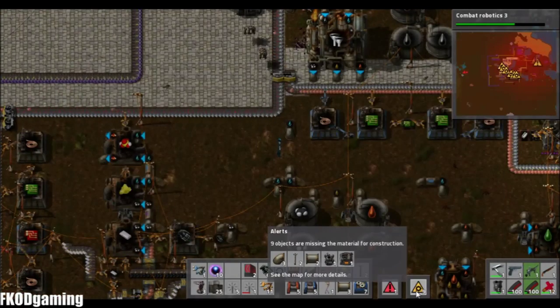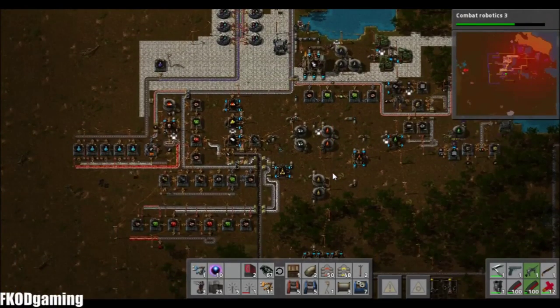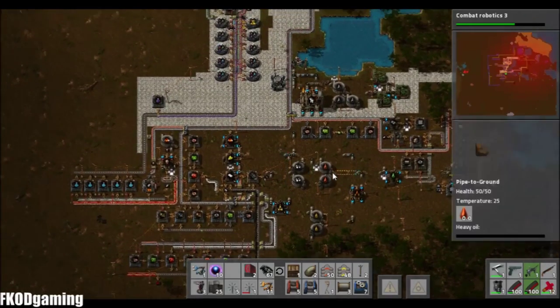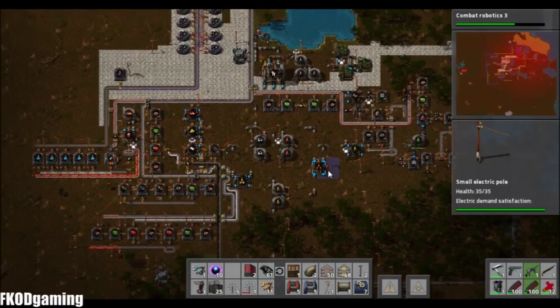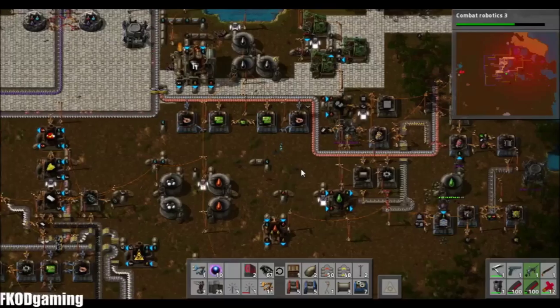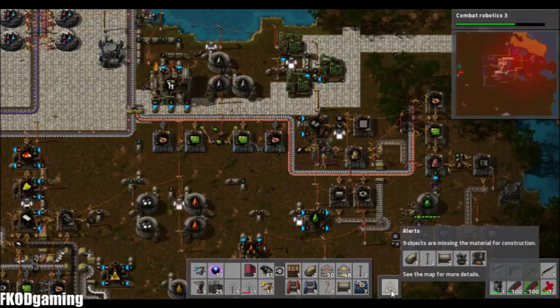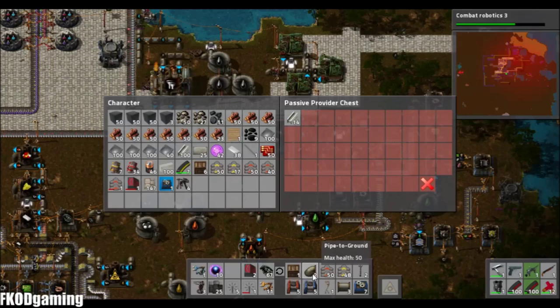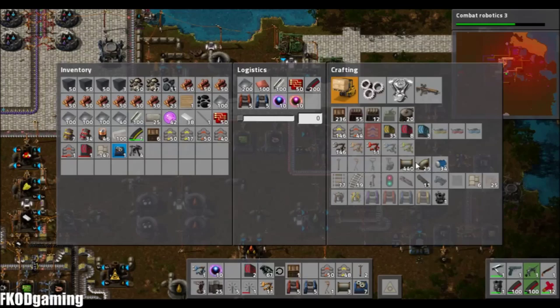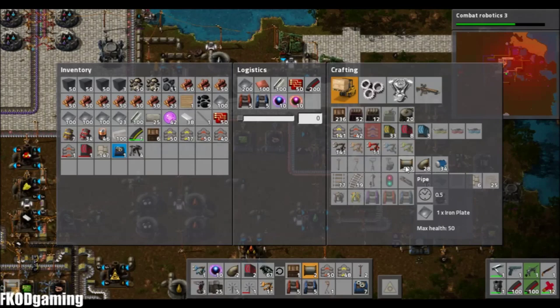So what all do we need to get everything beefed back up? Do I have a pipe factory? I don't think I do. No, it doesn't look like it. So I need three underground pipes — we can go ahead and put those in there. We'll make one more set of them. We need two normal pipes; we'll just make five of them. And apparently out of copper.